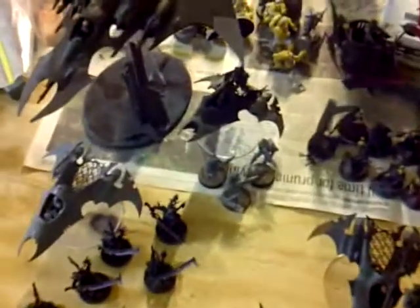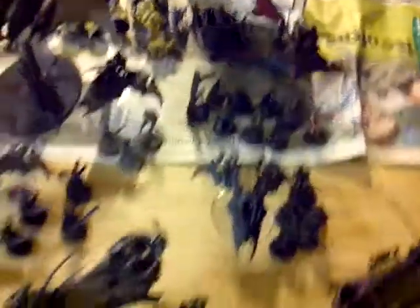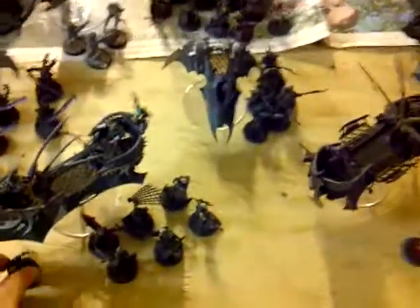We have three Blasterborn in a Venom with two dual cannons. We have two 8-man Witch squads in Raiders with Flicker Fields, and two Haemonculi with Liquifier Guns. Then we have two Ravagers with Night Shields and Flicker Fields, a Razorwing with a Flicker Field, and six Reaver Jetbikes with double Blaster.